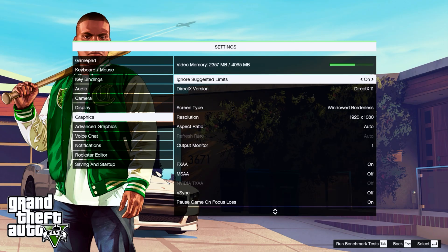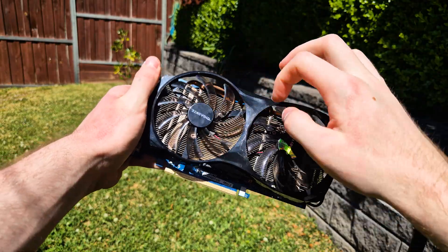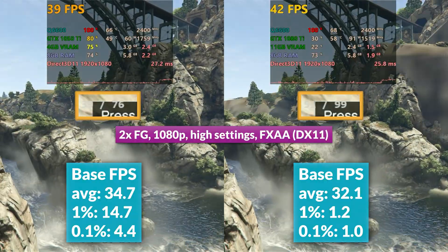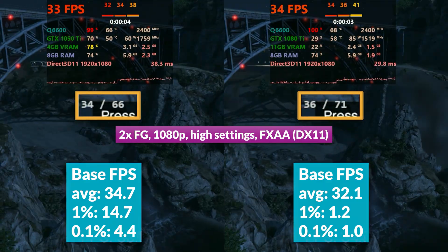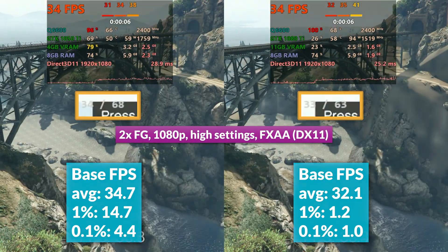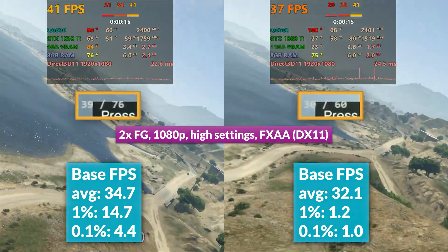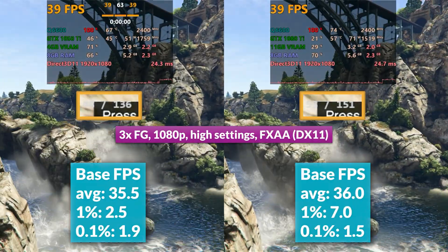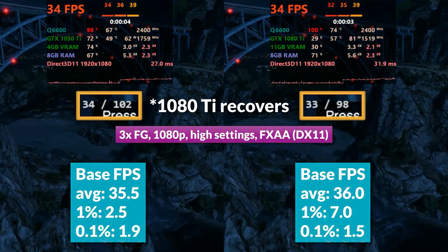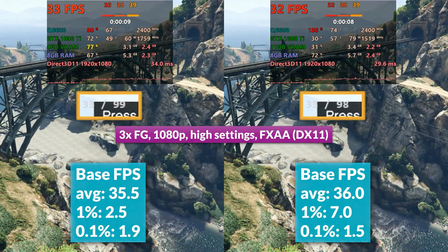We also ran GTA 5 Legacy Edition at high settings with TXAA and DirectX 11, excluding the 560 due to VRAM bottlenecks. With lossless 2x at 1080p, we saw huge drops on the 1080Ti in 1.1% lows — from -77% up to -92% — with similar averages. Frame gen doesn't fix pacing issues here. With lossless 3x, the 1050Ti recovers somewhat, matching the 1080Ti in averages and 0.1% lows.